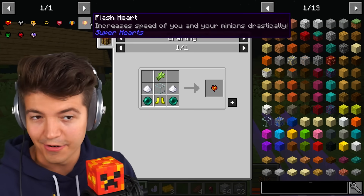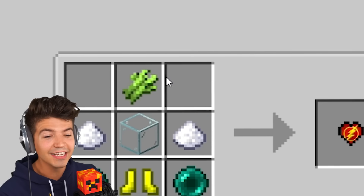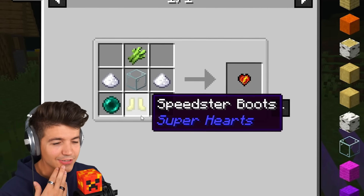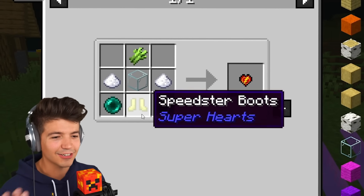While this is charging up, we can see what our next heart is — the Flash heart. Funny enough, you need to get sugar and speedster boots. This one does not have a custom recipe.